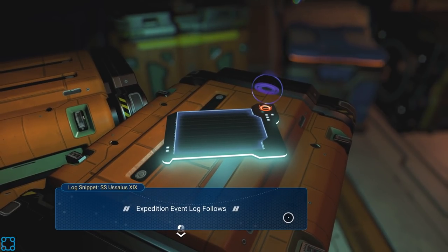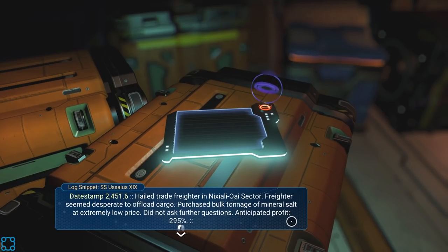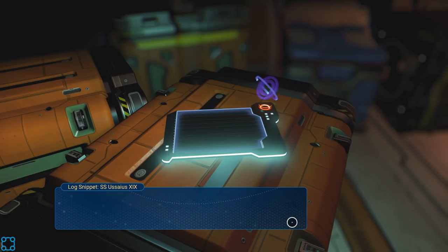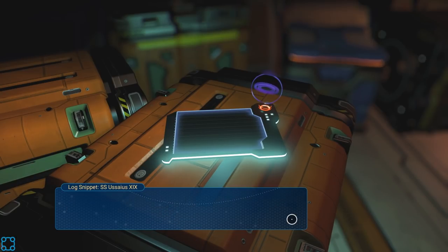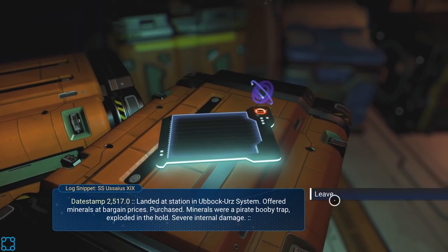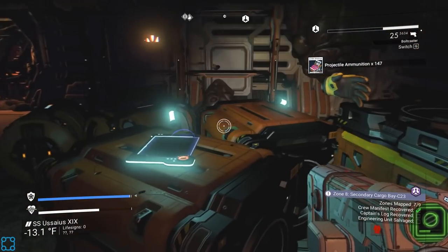It'd probably get repetitive — it'd be one of those things where only certain events repeat very rarely. Expedition event log follows: hailed trade freighter in some sector, freighter seemed desperate to offload cargo. Purchased bulk tonnage of mineral salts at extremely low price — did not ask further questions. Anticipated profit 300%. Arrived in the Banayano system, learned of a chance to invest in a hologram petting zoo business — investment unsuccessful, loss is substantial. Landed at station, offered minerals at bargain prices — minerals were a pirate booby trap. Exploded in the hold — severe internal damage. So they bought a bunch of weird salts that they shouldn't have, and it turns out that was infested.